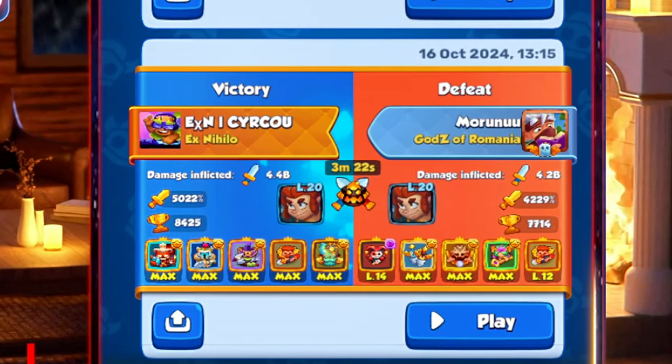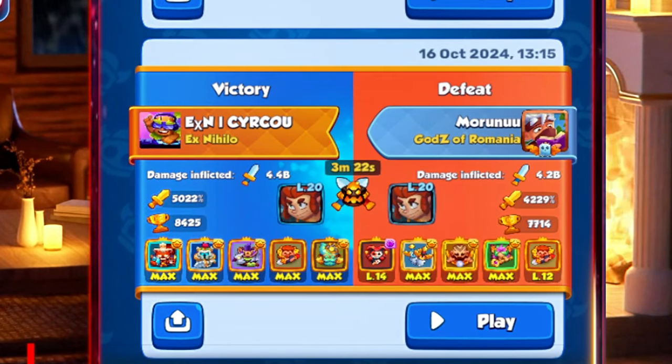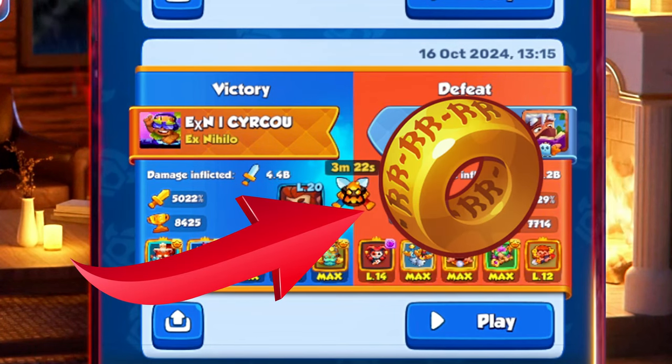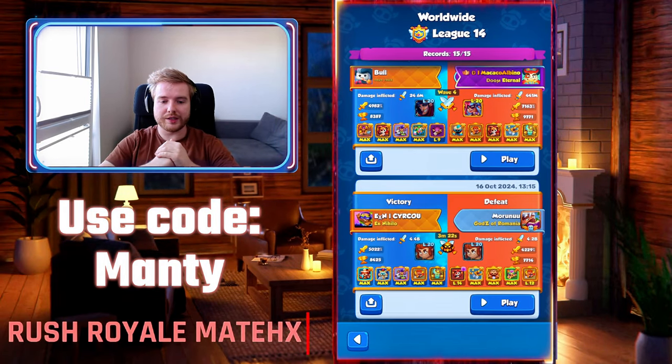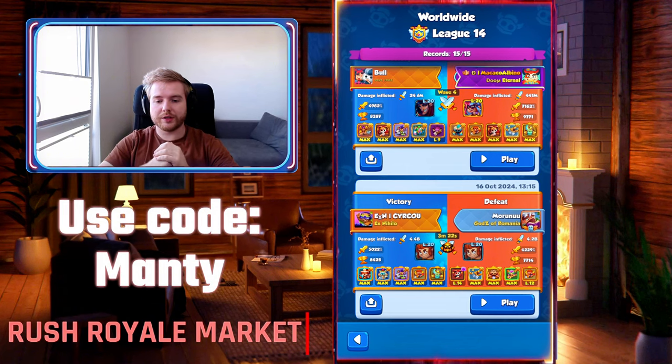Hey guys, it's me Mountier. In today's video I want to show you that you don't need an epic hero at max level or even a legendary hero. You can play with Jay at level 20, and Jay level 15 is also good. It's all about having that Jay item, in my opinion, to have that additional Jay tile.